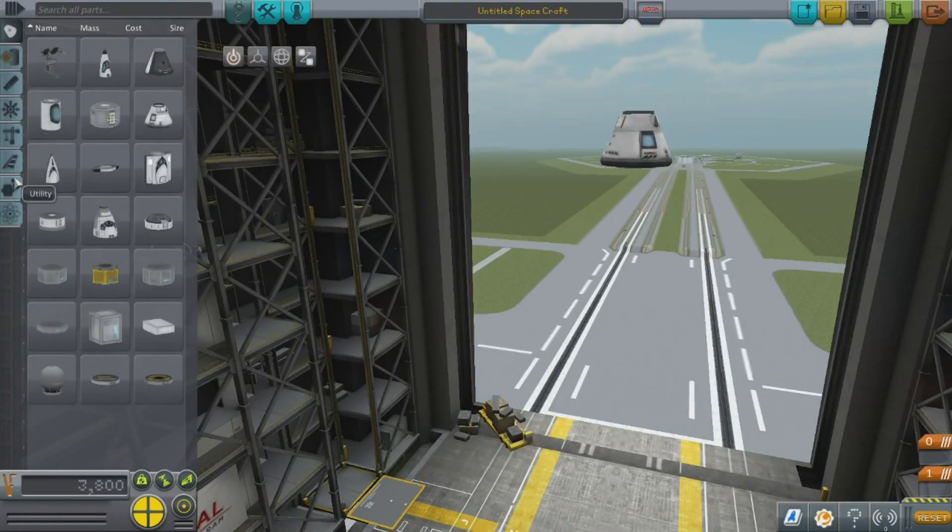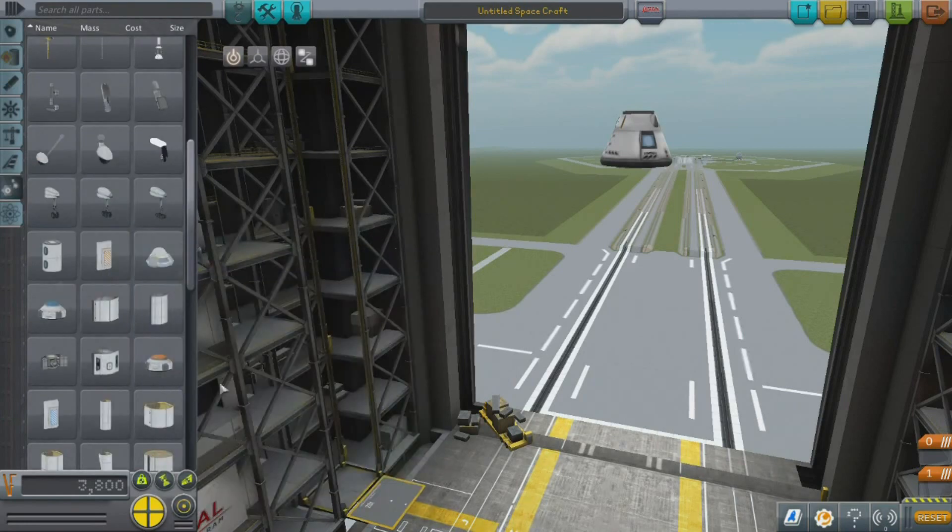Everyone builds their rocket a certain way. I like to build mine pretty simple — I like to build my rockets from the top down. This allows all my ignition sequences to line up in order and I don't have to do that much tweaking.